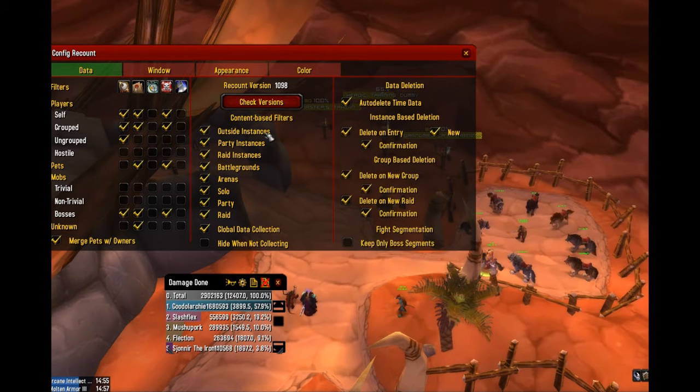The filtering and data deletion you can just modify to your own preferences. For instance, if you don't want it parsing when you're solo, you just check that off. Data deletion — I would just keep all this stuff checked as well, because basically it's asking you whether you want it to prompt you before auto-deleting the data. You can take the confirmation off if you just want it to automatically reset Recount when you join a new raid or zone into an instance.